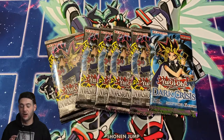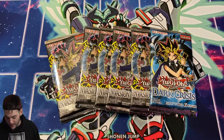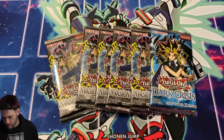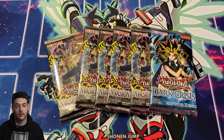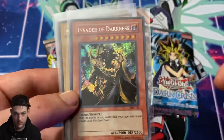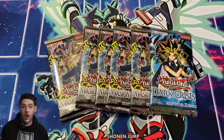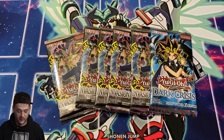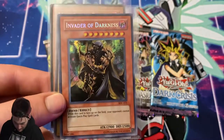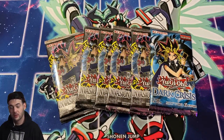Alright guys, I just had to make sure the face cam was working — we had some audio interference but we're back now. I just sleeved up these cards we pulled. I just can't believe we pulled a secret rare right off the bat — not even a holo, just straight up secret rare. Invader of Darkness, just beautiful. Mad Dog of Darkness and Matazza, guys. All I wanted was one secret rare or two holos out of this, and I was actually praying for a secret rare — that's just crazy!